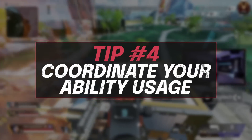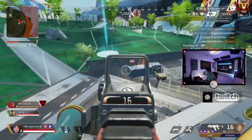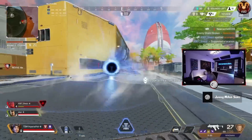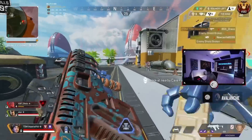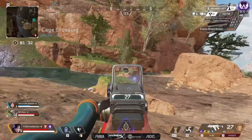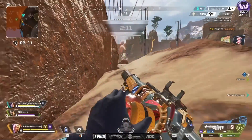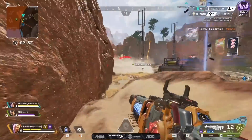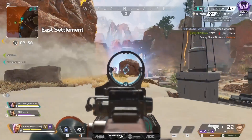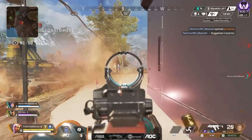Now let's move into tip number four: coordinate your ability usage. Most characters in Apex can synergize with one another. Horizon can absolutely dominate teams with her ultimate paired with a Caustic ultimate or even just one of his gas barrels. But I see way too many people not coordinating their abilities — they just gravity lift up, throw the Horizon ult, throw some grenades, and the fight's still going on because they didn't wait half a second for the Caustic to be in position to wombo combo. Bangalore smoke with Bloodhound ultimate is super strong. Horizon ult with Caustic ult, super strong. Horizon ult with Fuse tactical, really strong. If you throw a Fuse ult on top of your team and then toss a Gibraltar bubble so people can't push in, that can give you a lot of time to heal up.